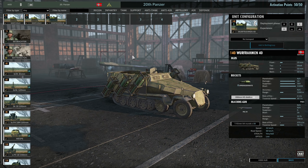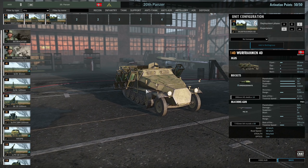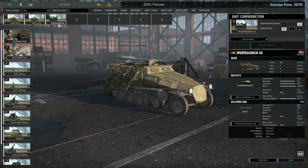In Phase C I have a card of the Wurfrahmen 40 — unvetted, giving us three of them. These are very powerful right now: they fire six rockets with two salvos available on the half-track before needing a supply reload. With 14 damage and massive blast radius, they can kill tanks if they hit properly — really awesome rocket vehicles. You can actually get them in Phase A with just one card for significant damage. Be aware they only have 2200m range, so they have to be close to the front line, which can leave them vulnerable to tanks in the open.